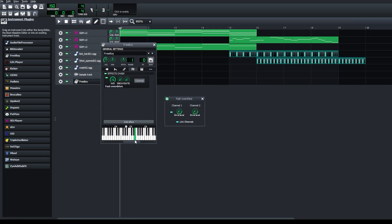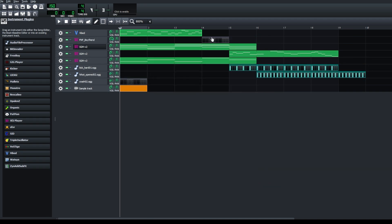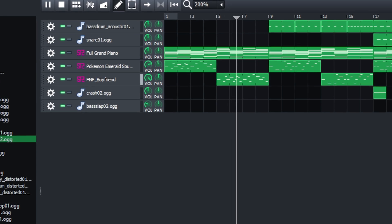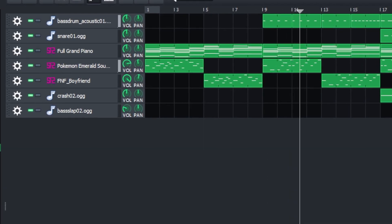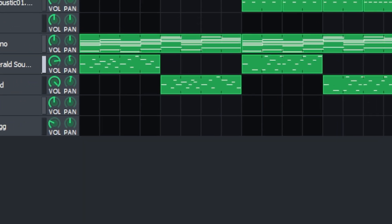But I found that LMMS supports soundfonts — SF2 files. That means we can put character voices in very easily. And here it is. So now after we're done with the music, it's finally my favorite part: coding.